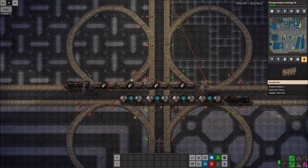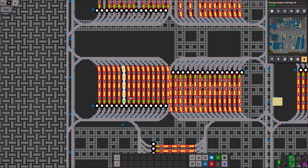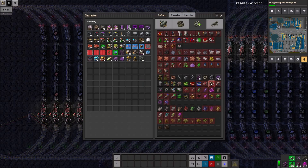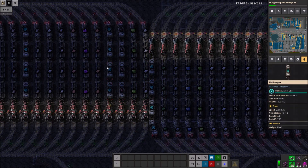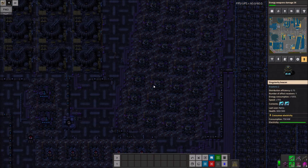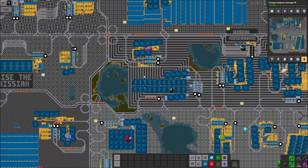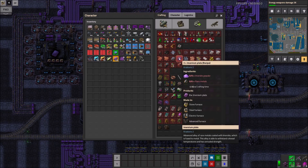If you're doing it on your own, that's really hard — we had 15 to 20 people working on it. I'd definitely say pace yourself and split things up logically. Put things that use similar ingredients together. For smelting, if you're actually going for 60K science a minute, you'll definitely have to have multiple smelting worlds. If you have further questions I didn't answer, ask in this video's comments and I'll answer next week.